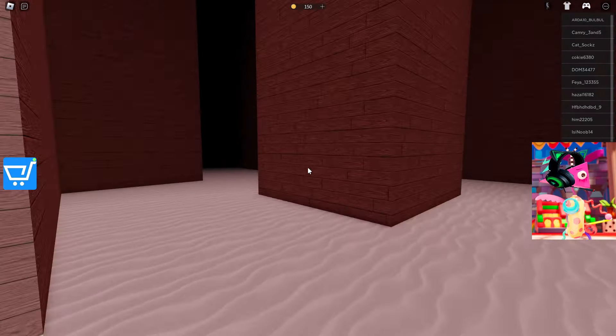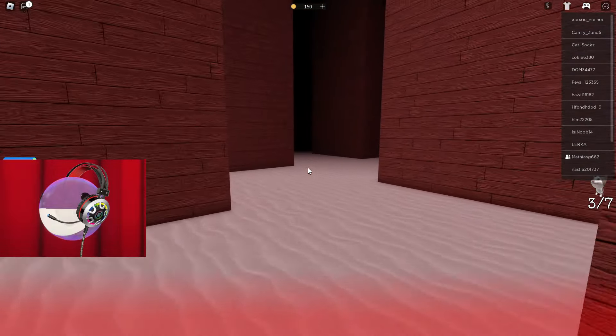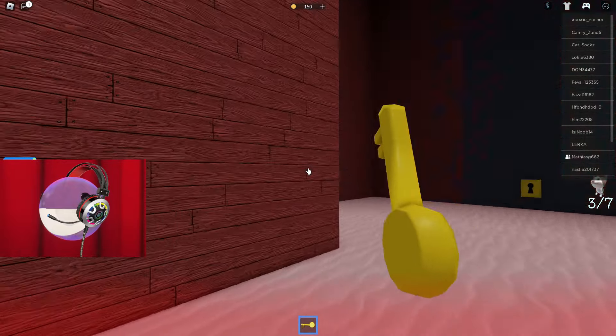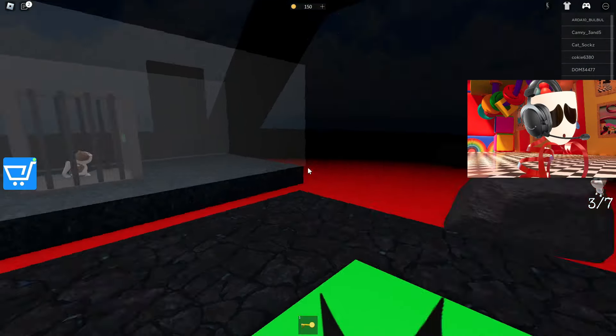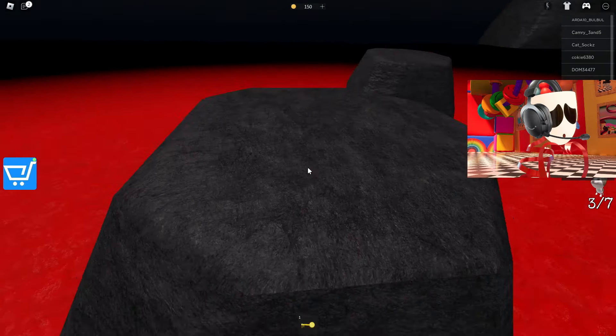It seems to me that these dogs do not pose any threat at all because they are absolutely unable to catch up with us. The hardest part here is finding the keys. You also need to remember the doors you've already been through. I see a yellow key. Let's take it and move on to the next challenge. Let's go into this yellow door now and see what awaits us.